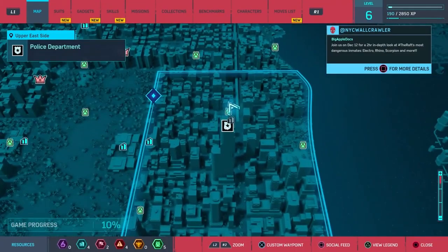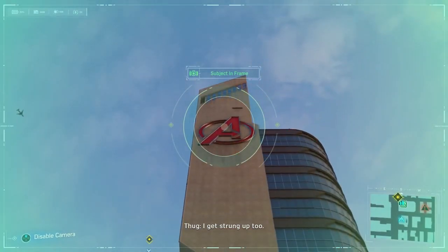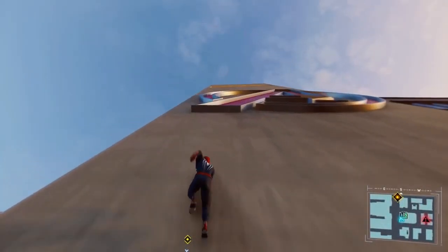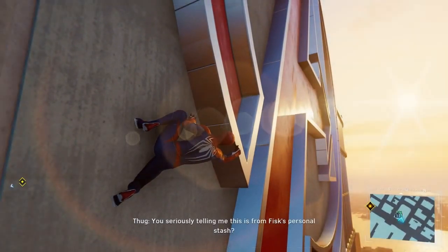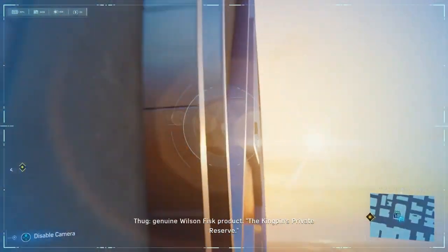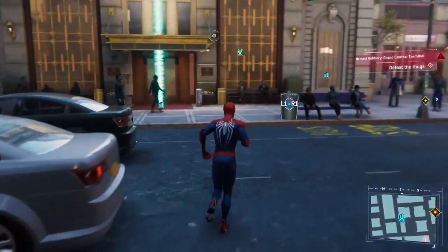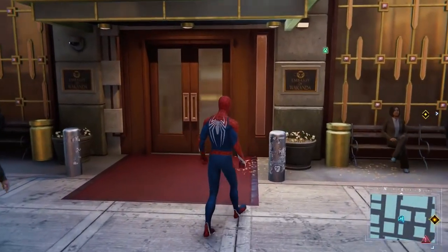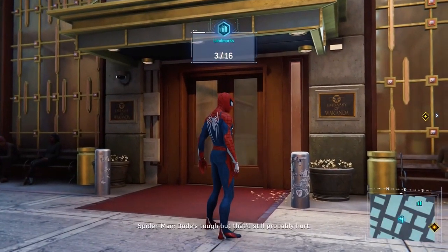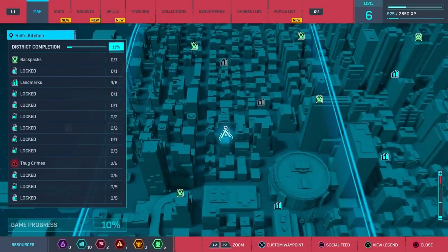Next up is Avengers Tower, which can be found at this location. Avengers Tower is so cool. I'm hoping we get to see a glimpse of the Avengers at some point in this game or DLC. You can also find the Wakandan Embassy here — Wakanda is the homeland of Black Panther. Alias Investigations can also be found, which is the workplace of Jessica Jones.